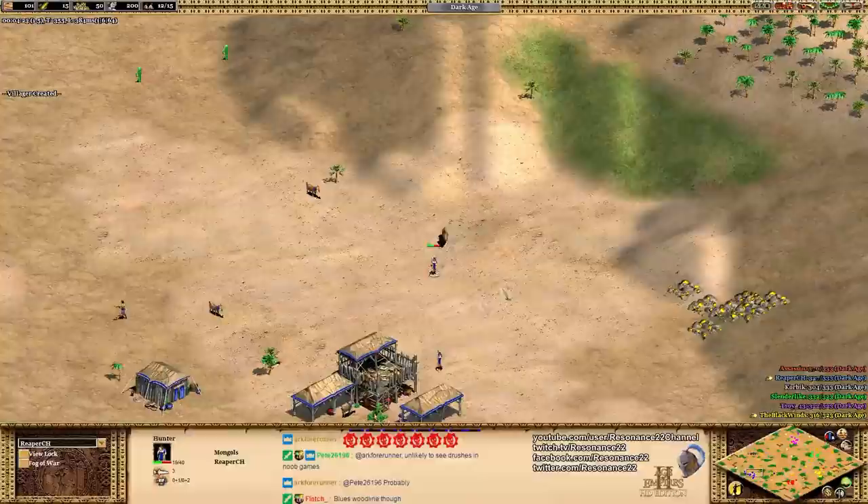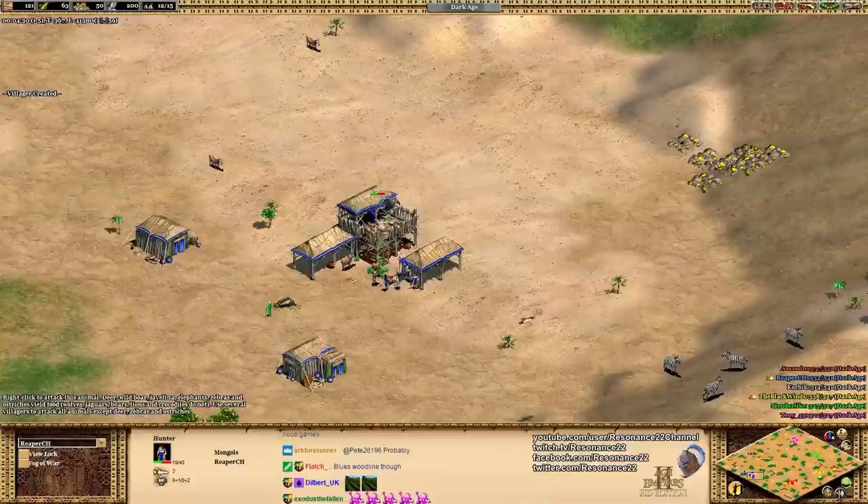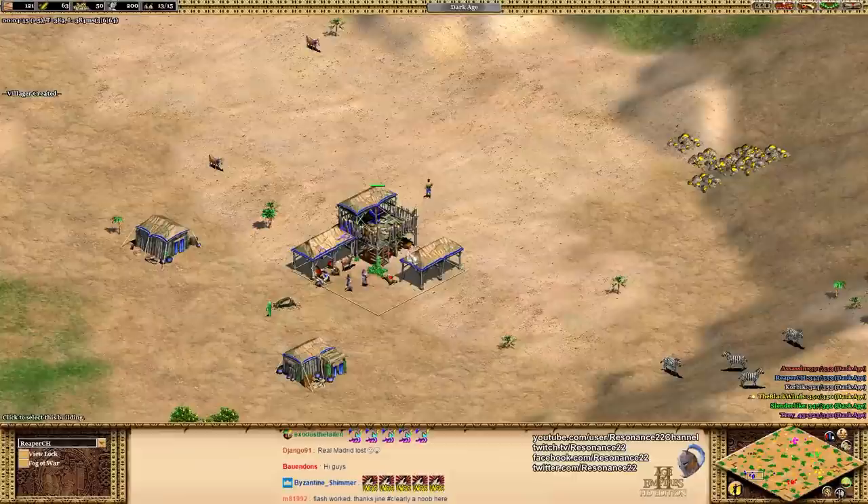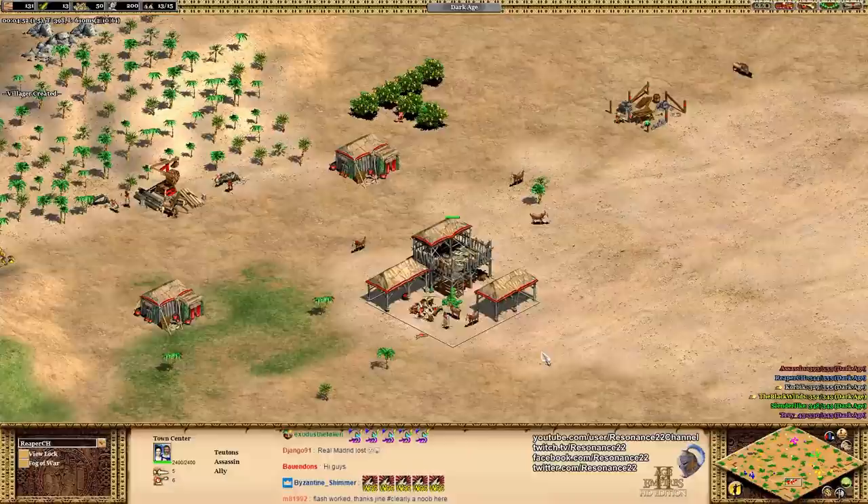There's a little boar lure coming in here, but Reaper should be fine. This is one of the ways he's going to be boosting his early game economy — pulling this underneath his town center, having his villagers force drop off the food from that boar, and if he timed this perfectly it should be directly underneath the town center. This is a great little way to boost your economy, so well done there from Reaper.